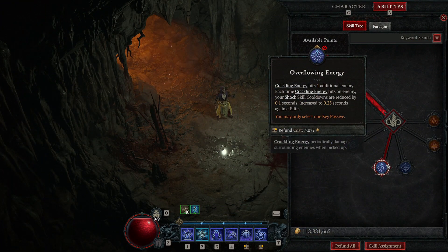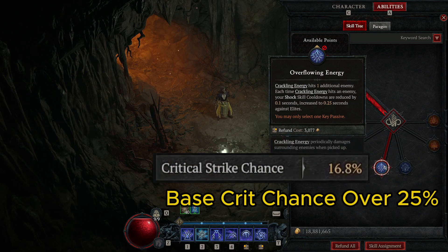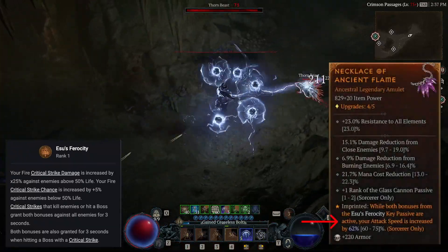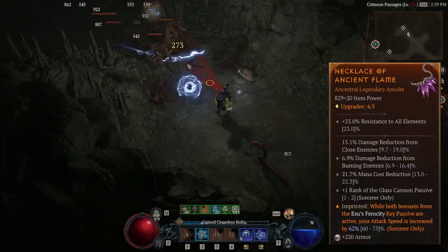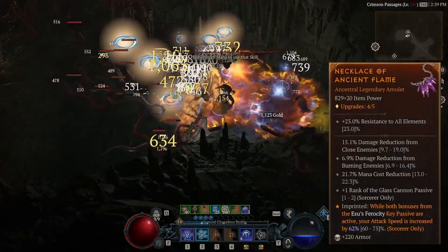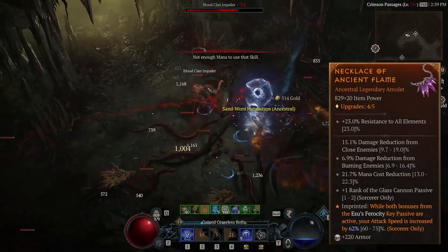I'm using the Overflowing Energy key passive at the moment, as my base crit chance is pretty low. When our base crit chance is over 25%, take the Asus Ferocity key passive instead. The key passive itself doesn't do anything on its own, but we use the Aspect of Ancient Flame to get another 75% attack speed bonus at the Amulet. This aspect boosts our Ball Lightning damage by 150%, more than doubling the speed to nuke monsters 20 levels higher later on.